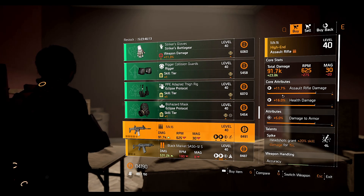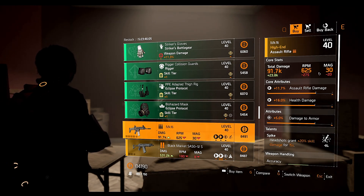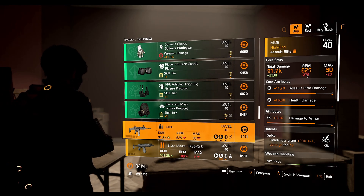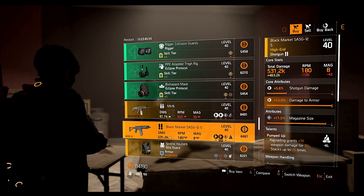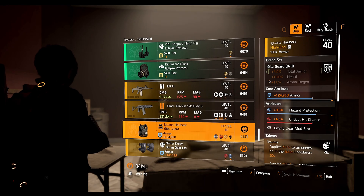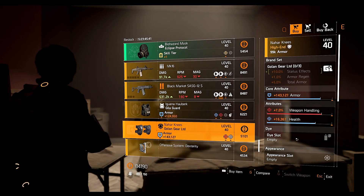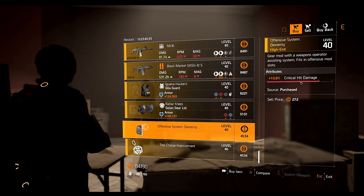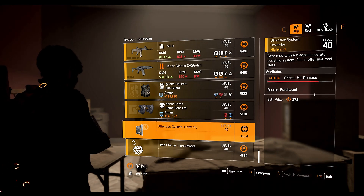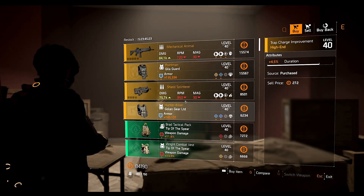The MK16 assault rifle comes with the Spike talent, 5% damage to armor, 16% health damage, and 11.7% assault rifle damage. It's not a bad assault rifle — the RPM is low, but if you pair it with Striker's it'll be around 700 RPM, which is really nice. Next is the Black Market SASG-12S shotgun with Pumped Up talent, maxed out damage to armor, and 5.6% shotgun damage. We also have a Gilligar chest piece with Trauma talent, 4.6% crit chance and 8.8% hazard protection, Golden Gear knee pads with 7% weapon handling, an Offensive System mod with 10.8% crit damage, and a Trap Charge mod with 4.5% duration.